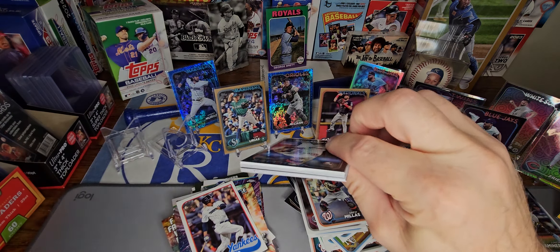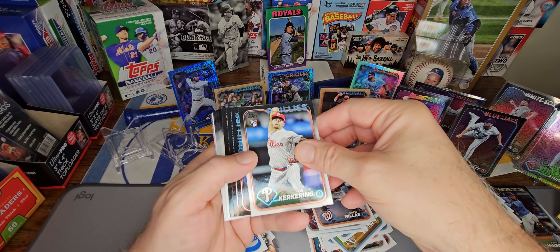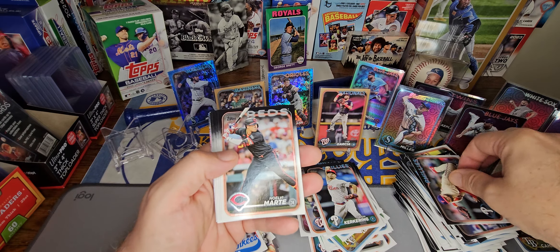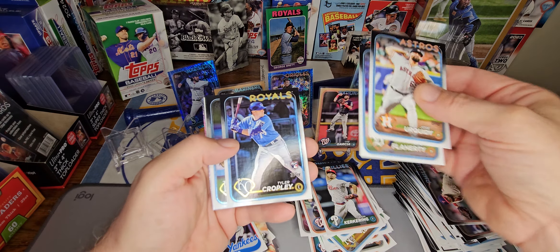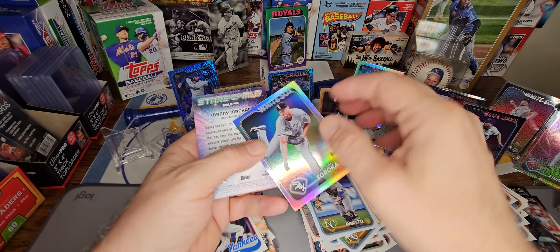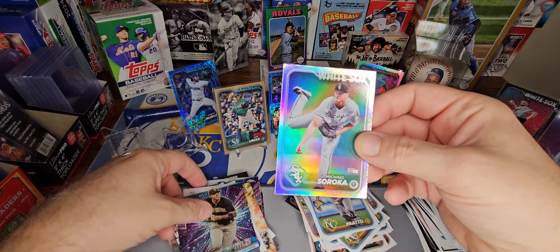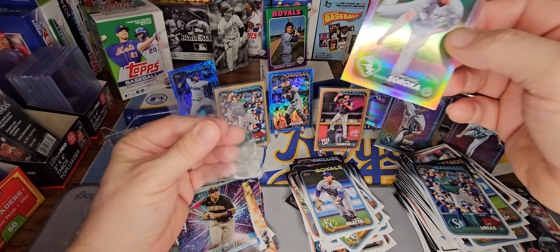Last pack magic. Kirker Ring. There's no LV Marte — one of the good rookies. Tyler Cropley, Prado, back to back Royals. And we got a Michael Soroka as our rainbow foil. So same pattern as before — we got a rainbow foil.